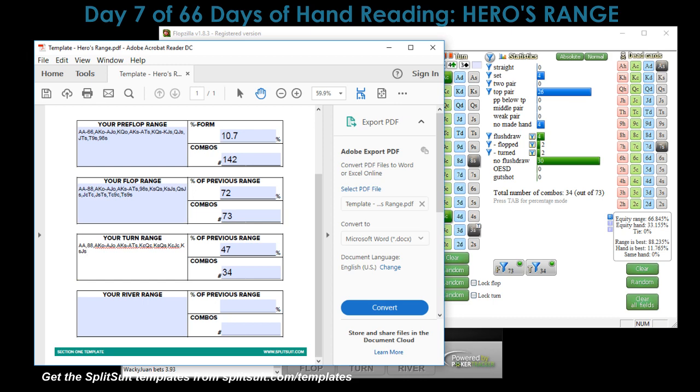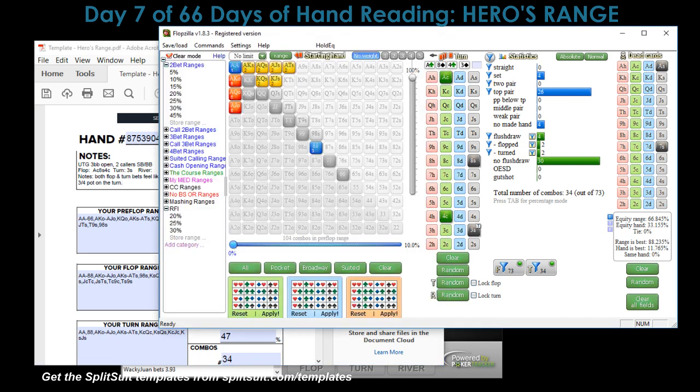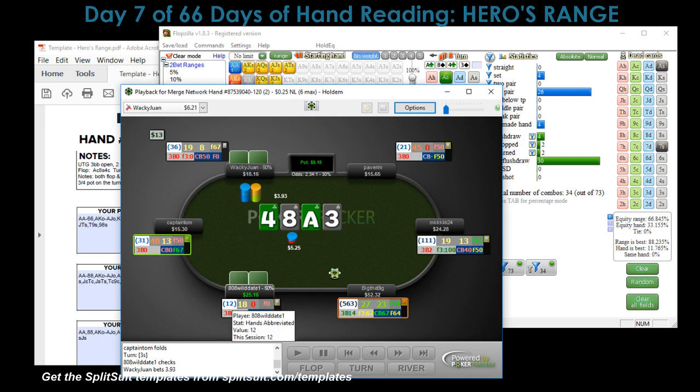There's the range — things are going really well, we're totally value betting. Looking at my notes: both flop and turn bets feel like value bets. I increased the sizing from two-thirds pot to three-quarters pot on the turn — totally feels like I'm just going for straight value. This guy either has an ace, or he doesn't realize I've got a value hand.